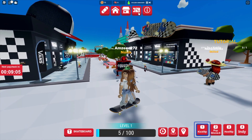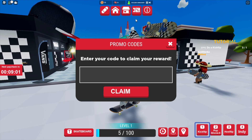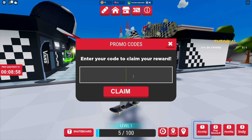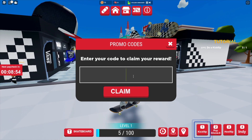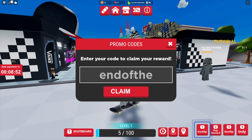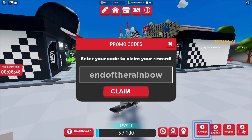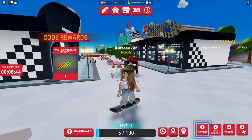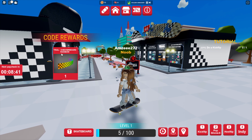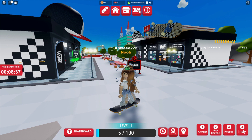Head over to the top of your screen where you've got this ticket icon — this brings up your promo codes menu. I have two codes for you today. The first code is endoftherainbow, all in lowercase with no spaces. Let's click Claim — we have successfully redeemed that one and we got the Trail Checkerboard Rainbow.